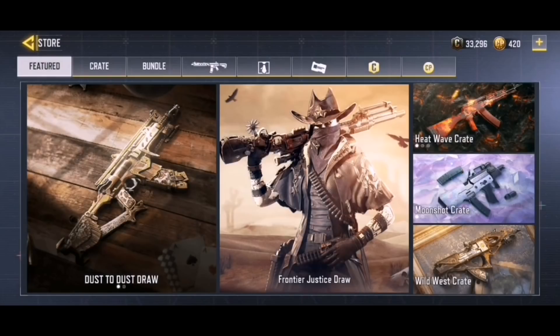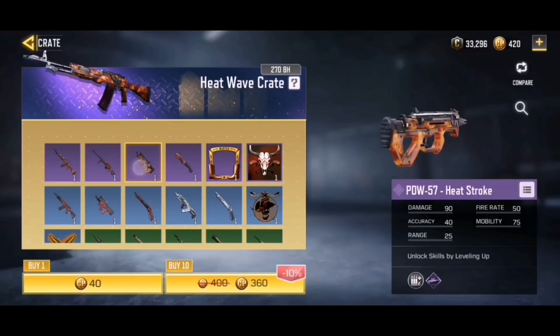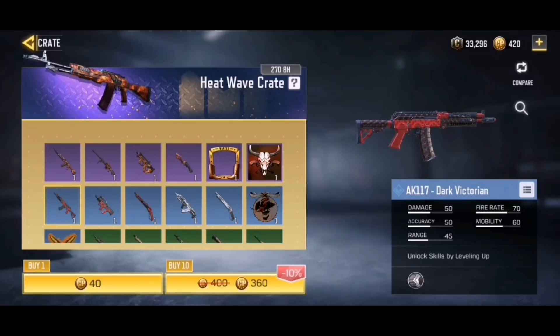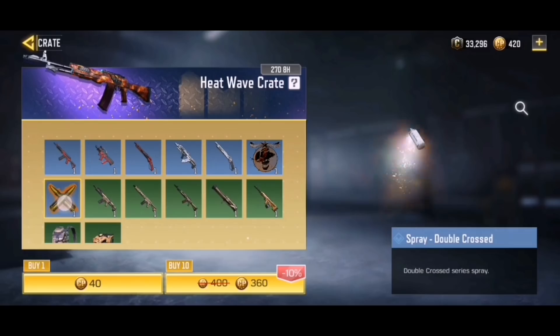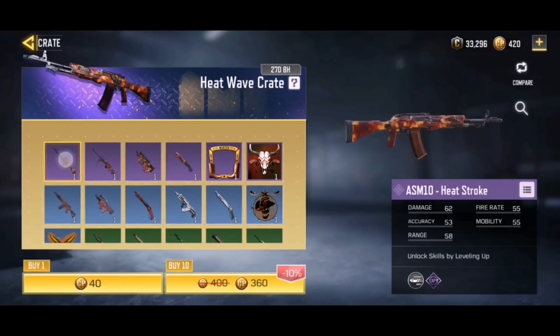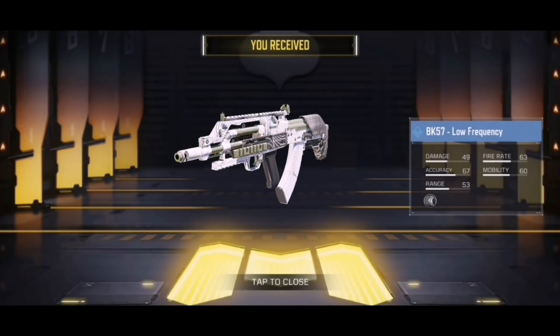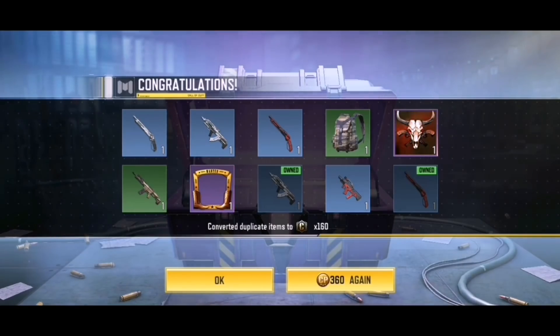Now moving on to the paid crates. I have enough CP to open ten of the brand new Heat Wave crates. There's the ASM10 Heat Stroke, DLQ Heat Stroke, EPW57 Heat Stroke, a knife, a frame, an avatar, and a dark Victorian AK117 which is also in the battle pass — kind of weird. There's also a Chikcom, an HSO, two Low Frequency skins, some sprays, and Sandbox camos. Opening with one pull: we got the HSO and the BK57, both white skins, plus the frame, HSO, and another BK57, a Chikcom and another HSO.